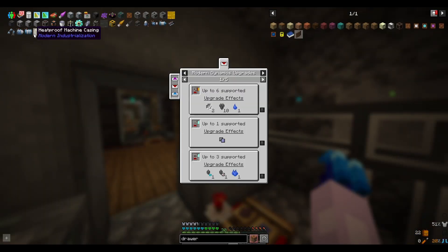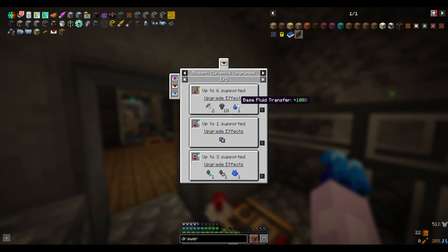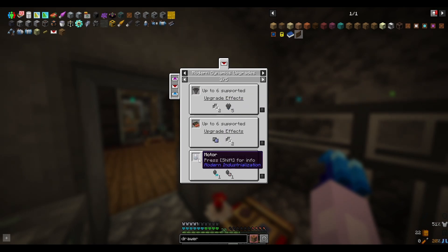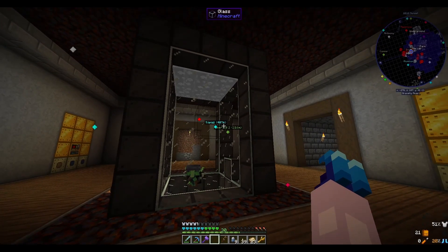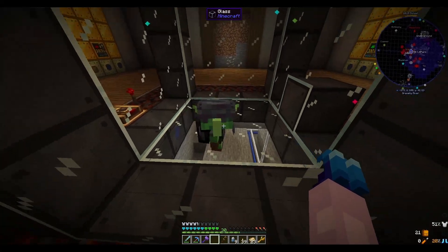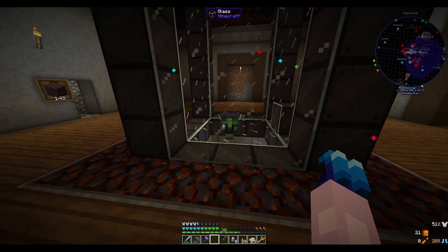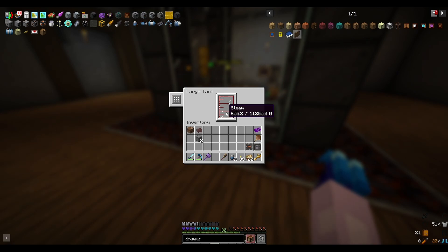If we press U on this extractor, we can see the different types of upgrades that are supported and what their different effects do. Looks like all we need to do is put a couple motors in here and it should greatly increase the speed. It did indeed say max supported was 5 at a time. We can see the steam cloud at the top of the tank slowly start to make its way down. Looking inside the GUI, we can see the buffer slowly start to grow — it's actually relatively fast, especially for our progress in this world so far.